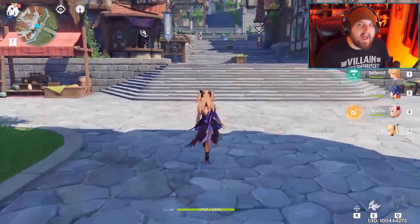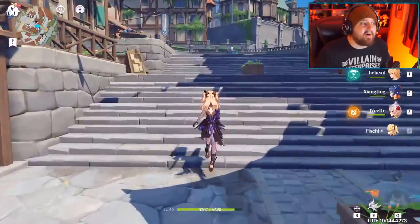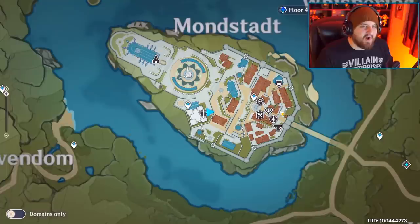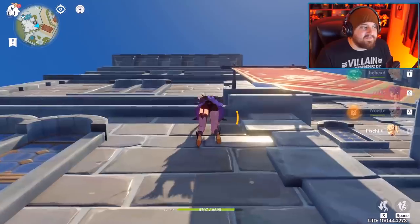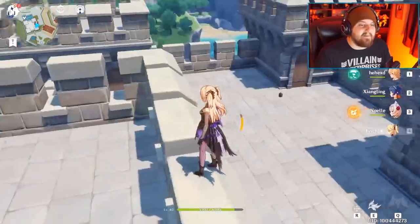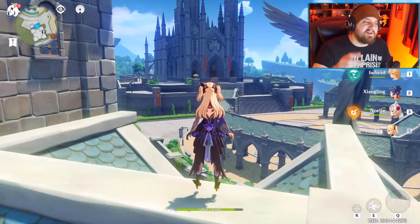Next, around adventure rank three or four, an NPC is going to lead you to a village called Mondstadt. Mondstadt has three amazing drops you can get fairly easily if you know where to look. One of the first places you'll go is the Knights of Favonius HQ, right here on the map. They'll lead you inside, but if you climb up the side of the building, you'll get some great angles and find a couple of chests scattered on the top sections.